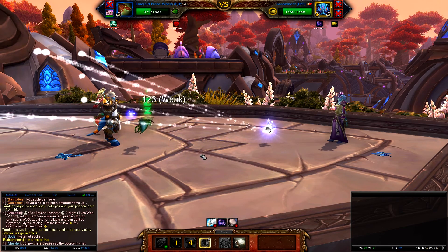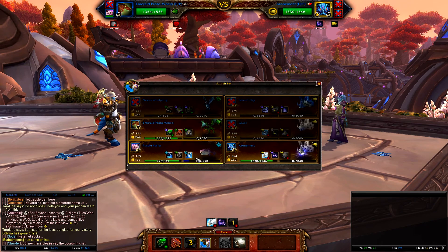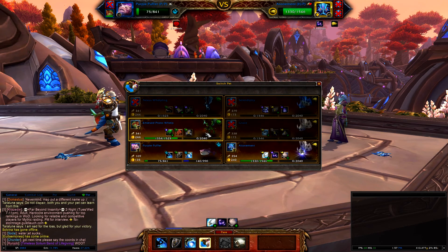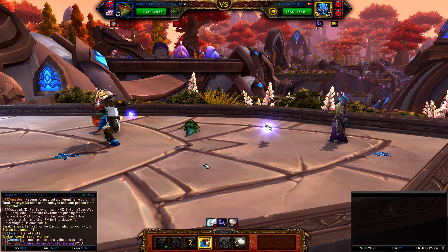Now unless you get crit like every single hit, this should put you pretty much at full health. Now's when you'll swap to your Carry Pet — he almost wrecks my Carry Pet — and then swap right back to your Proto Whelp.